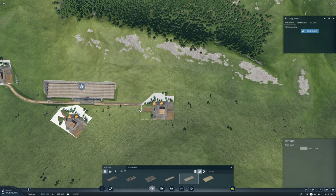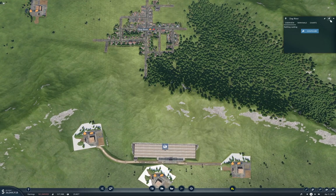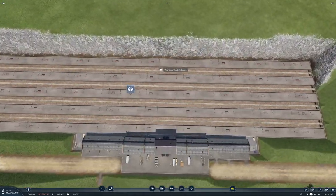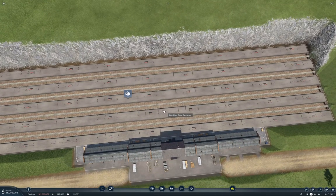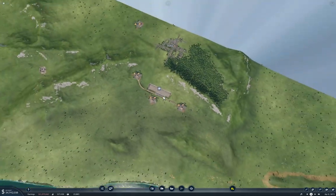The question then is, what do we call this? This will be the Dog River food exchange. I think probably at some point this would work better as one of those fancy stations, but you know what, I'm going to use this for the moment.